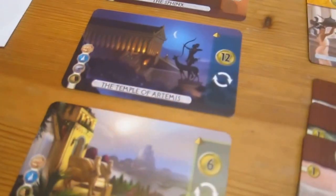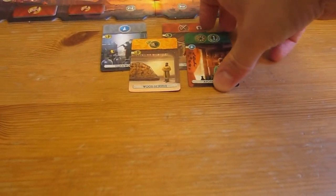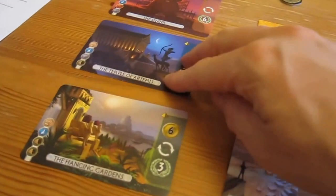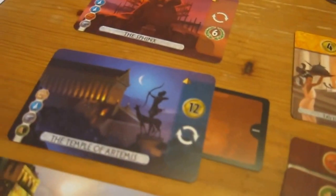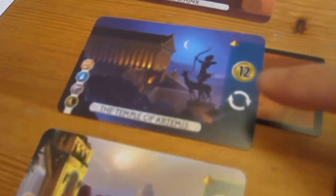I think it might be time to build a wonder. I have the scroll, the stone, and the bricks — I just need to pay for the pottery, which is only going to cost me two because he has none. I'll pay two, and to reduce his science lead I'll take away this one and use that to build this wonder here. That gets me 12 coins, which is very handy. And I immediately get to have another turn.